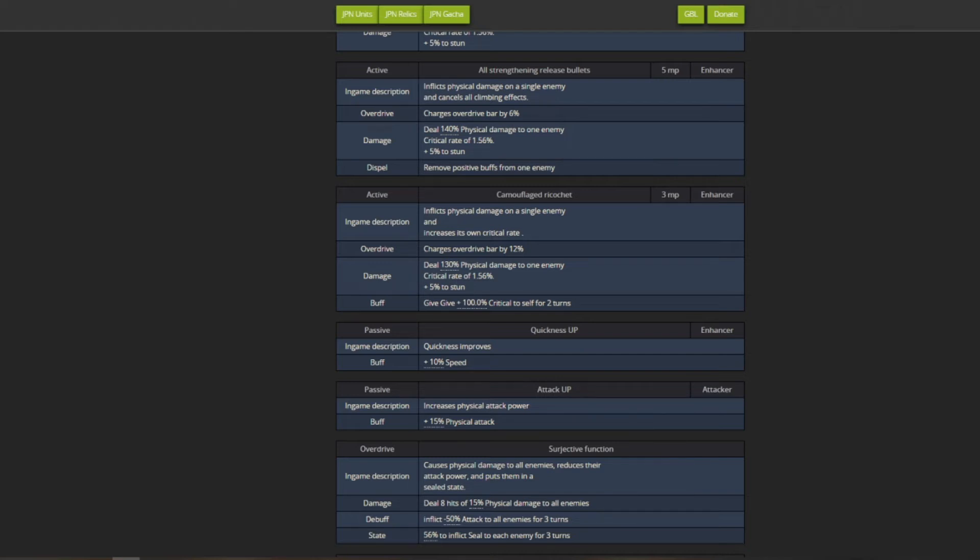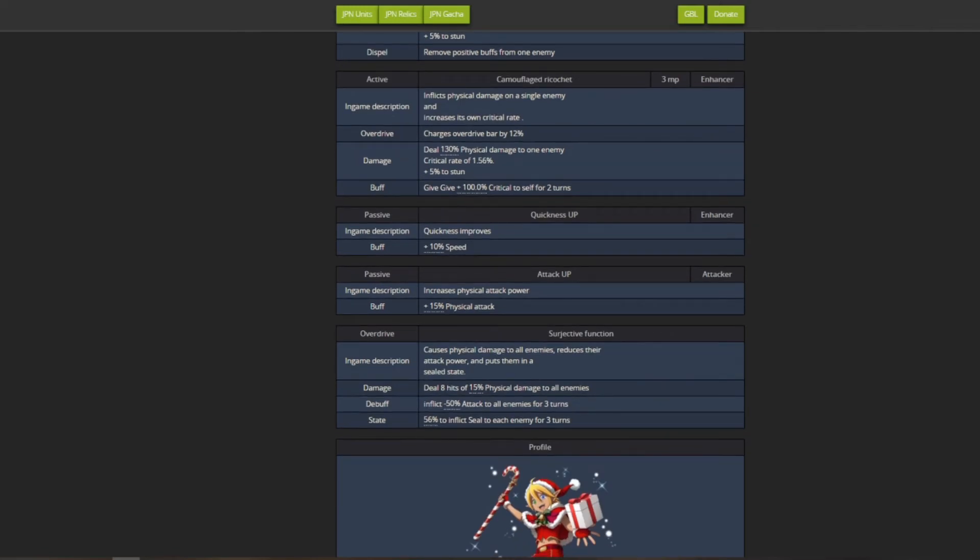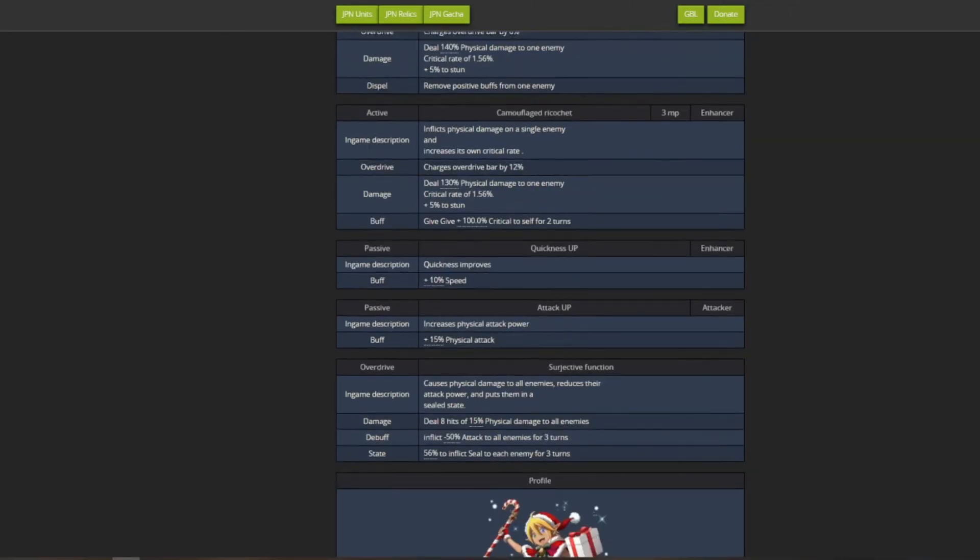The overdrive deals 8 hits of 15, totaling around 120 AOE damage to all enemies, with a minus 50 attack debuff to all enemies and a 56% chance to seal each enemy for 10 turns. The AOE nature makes it very strong. If you combine it with the free NP skill beforehand, all those hits become crits - making it very useful in end game content.